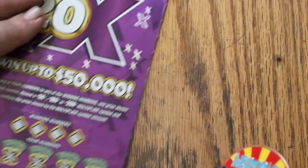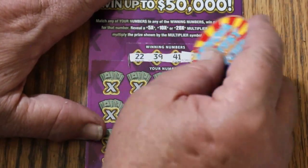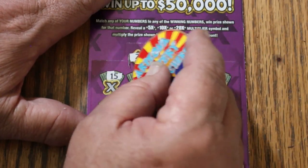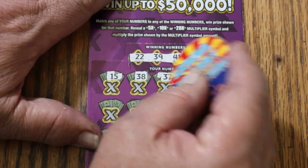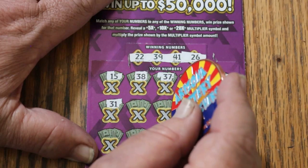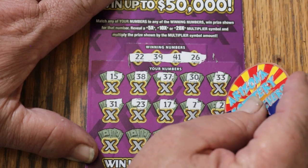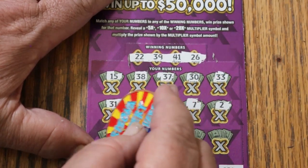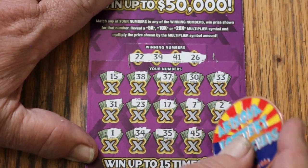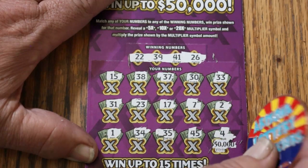Ticket 58. Numbers: 22, 39, 41, and 26. My number 15. 38, 37, 30, 33, 31, 23, 17, 7, 2, 1, 34, 35, 45. And in the corner for the game — the big 50K — number 4. Nope.